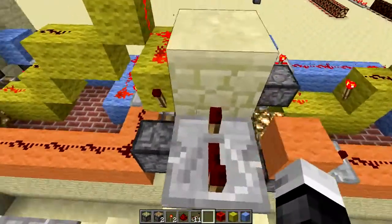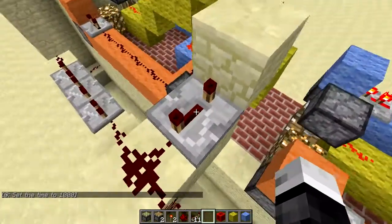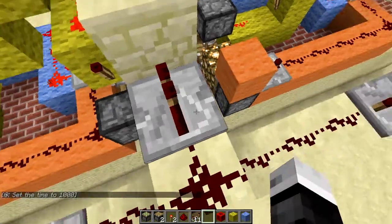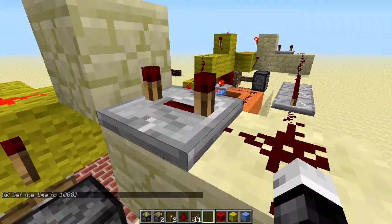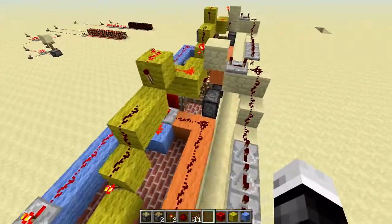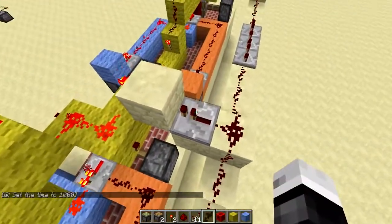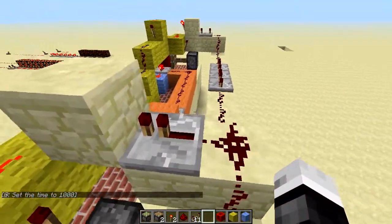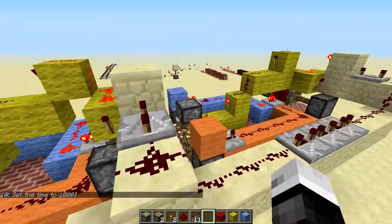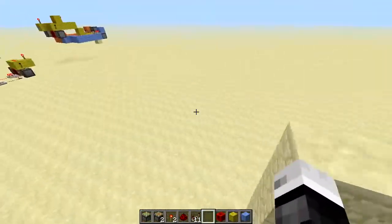Keep in mind: this repeater right here must be set to the third or fourth tick — that's one tick, two, three, four. The reason is that this needs a decent strength signal in order to run this entire thing. It will run on one but it won't be guaranteed to work. When I had both set to one tick, it eventually got to the point where they were inverted — this one would be lit up while the other one was dark.